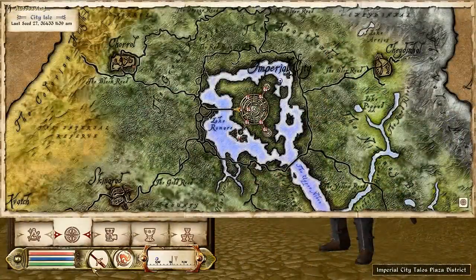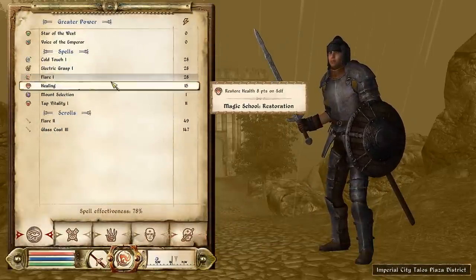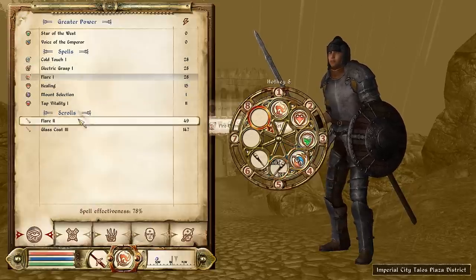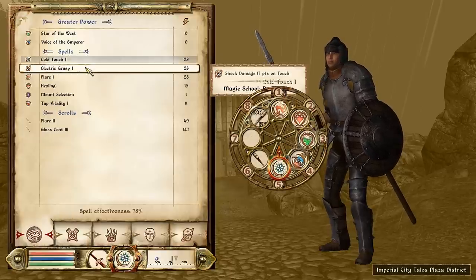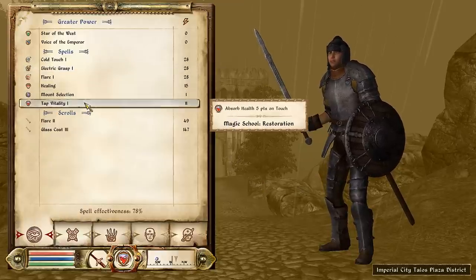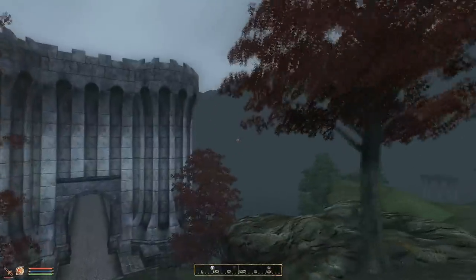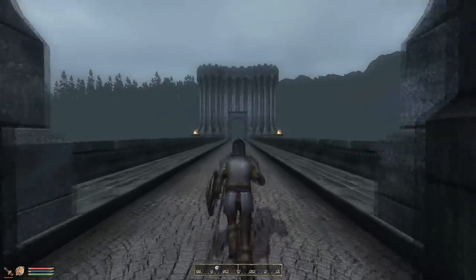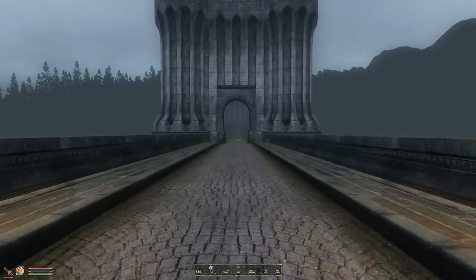Before I do that, I should see if I need to repair any of my stuff with that repair hammer. Let's see — Flare, Heal, Star of the West, Voice of the Emperor. Five is Cold Touch, Electric Grasp, Tap Vitality. The reason I can't see very far off into the distance is because that's just the weather — it's foggy out. It's not because my computer can't render it; this computer can run this game on max settings without any problem, getting 60fps right now even while recording. I get a few frame drops here and there when loading the area for the first time.